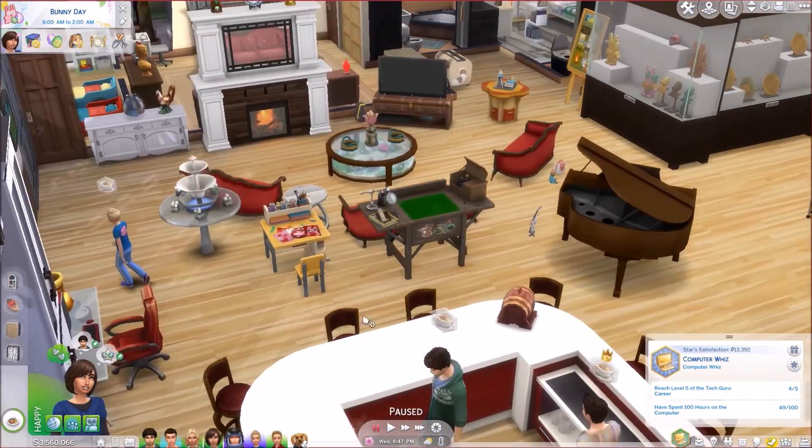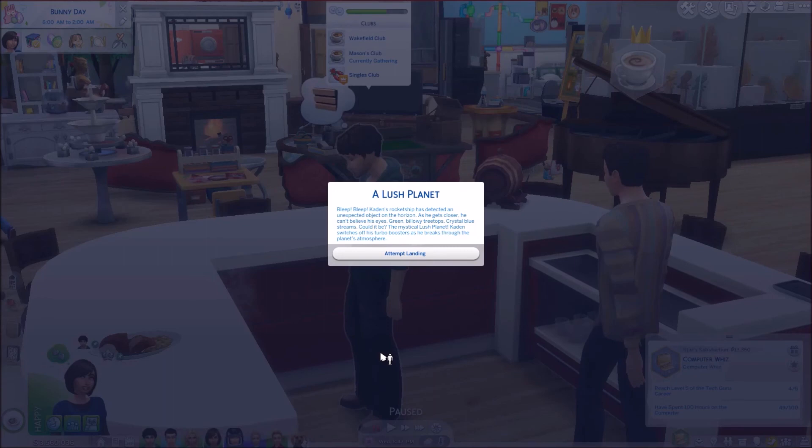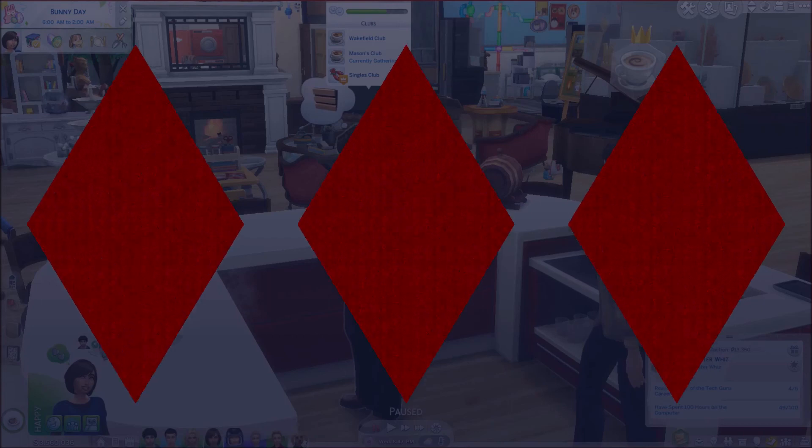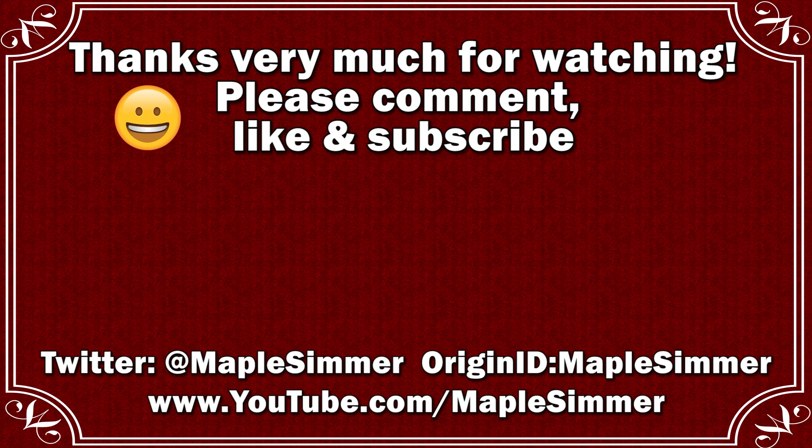I think we'll end it here. I'll fill you in next part whether everybody completed their Bunny Day - it was only really Chloe and Star left and we have lots of time, so I'm sure they'll get it. We got a pop-up for Caden's trips but I'll deal with that. That's it for this part - thanks very much for watching and we'll see you next time. If you have any comments or suggestions please leave them below. If you like the video please leave a like, and if you'd like to see more videos, challenge let's plays, tutorials and occasional speed builds, please subscribe.